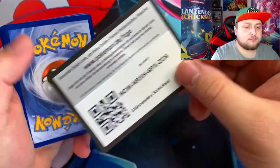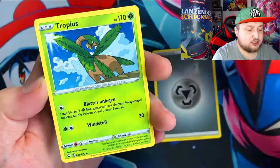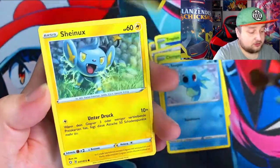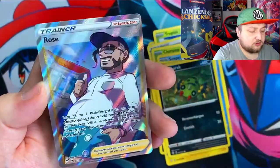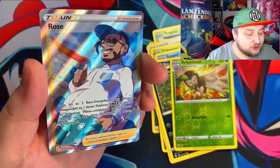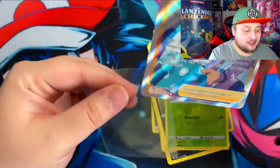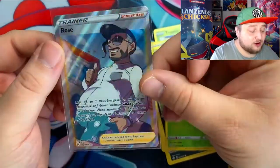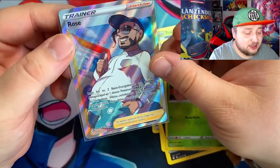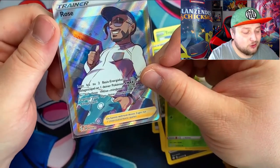Be sure to redeem those codes guys. So we got a metal energy, a Cormorant, the ball guy again, Horsea, Garfing, Shinx again, that's Pineco - a reverse - and yo, I wanted this card! A full art Shaman Rose! This card is awesome, I love the artwork on this card. When I saw that this card was in the set I wanted it. I'm more and more starting to like the full art trainer cards and I love the artwork on Shaman Rose. So yeah, I'm very happy - wow, Shaman Rose, awesome!